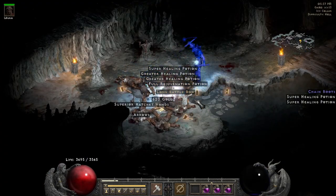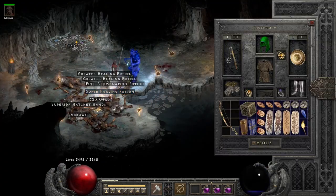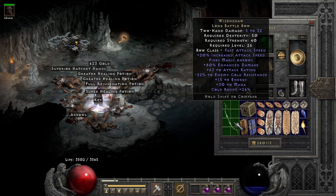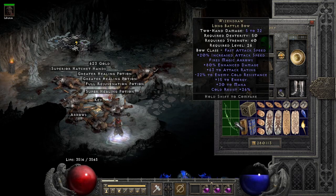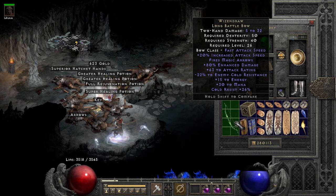It took 13 runs for something to finally drop, and here it is — a Wizendron. The negative to enemy cold resistance probably makes this an okay bow for a freezing arrow build. I don't know, maybe throw it on one of the new Act 1 mercenaries and hope for the best.